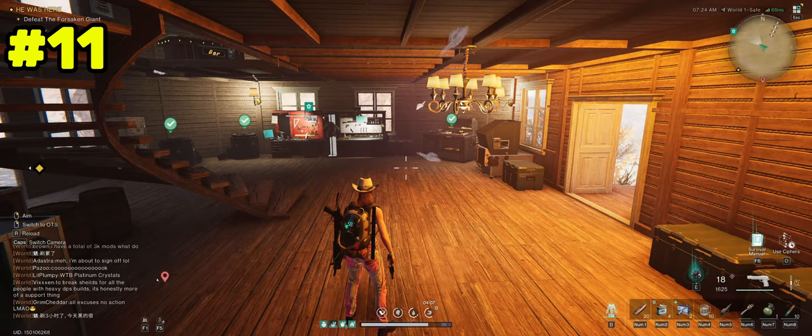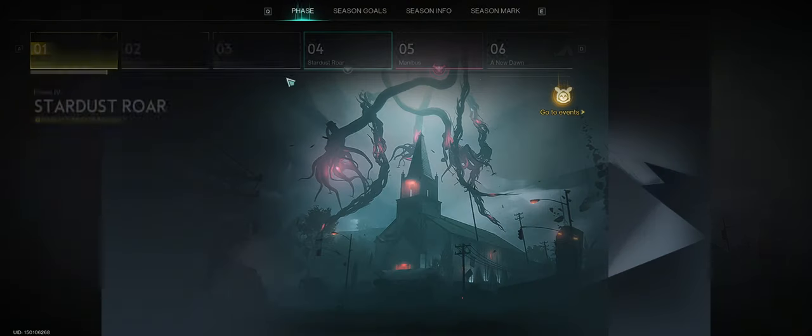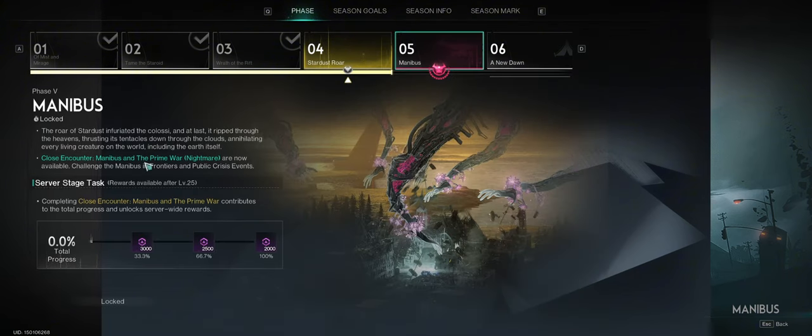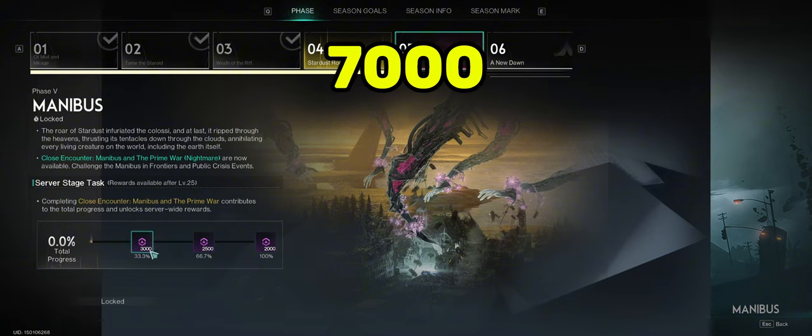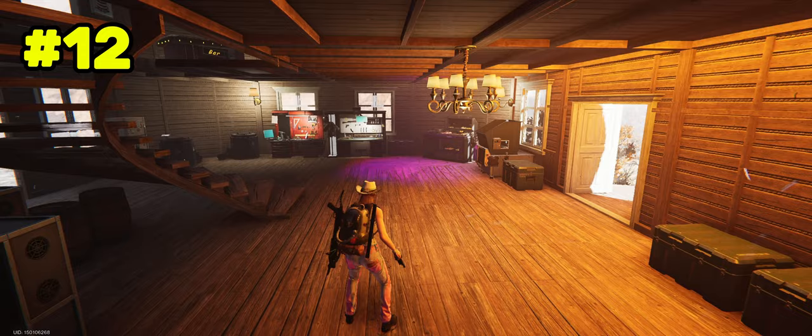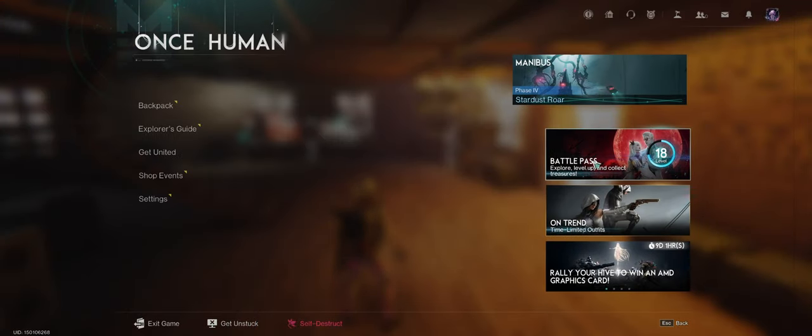For the next one, go to your mind and look for the PvE section. Once you unlock week five, the prime wars become available. Doing the prime wars can get you up to 7,500 Star Chrome, so that is another great way to earn Star Chrome.